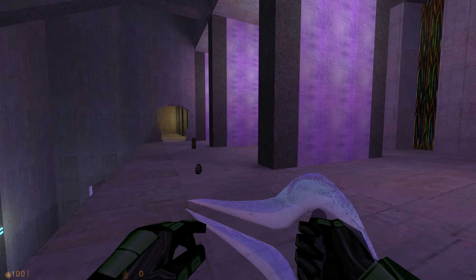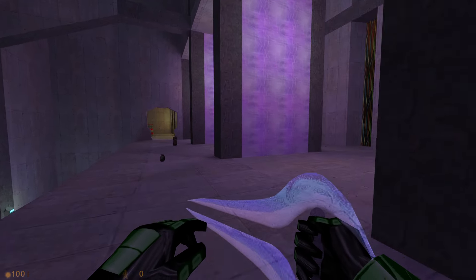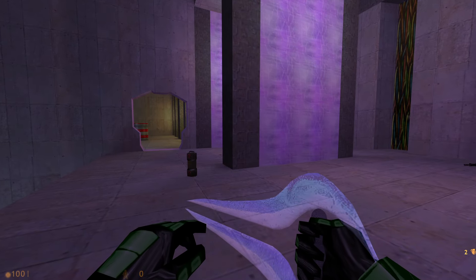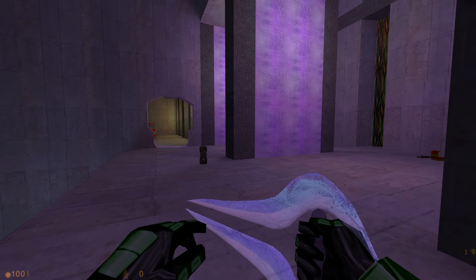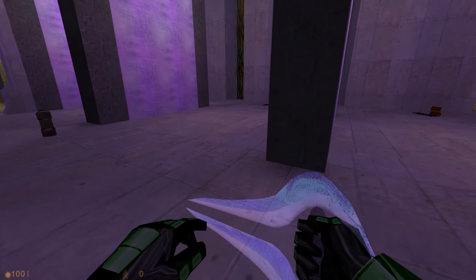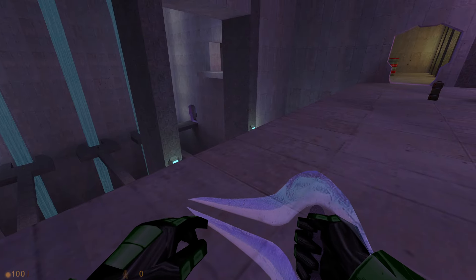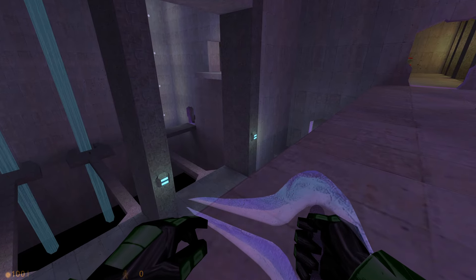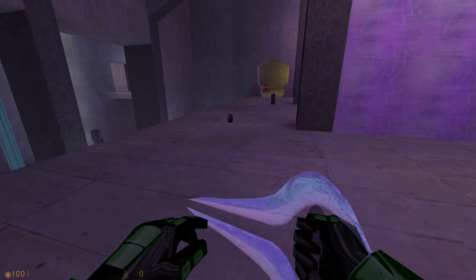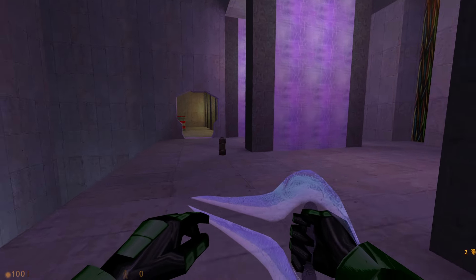Everyone spawns with an insta-kill energy sword. This took a lot of playtesting to see what worked best — we tried a two-hit energy sword which wasn't as fun, or just spawning with a crowbar and an energy sword being a pickup item, which also wasn't as fun. So the insta-kill actually makes the game a lot more fun and a lot more balanced, and it gives people a lot more incentive to use close quarters weapons like the shotgun and SMG, because long range weapons in this game have basically no damage falloff so they're extremely powerful.